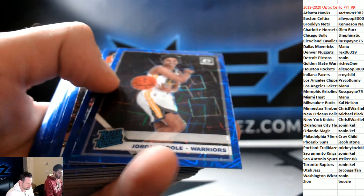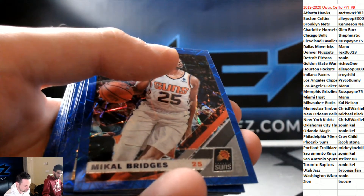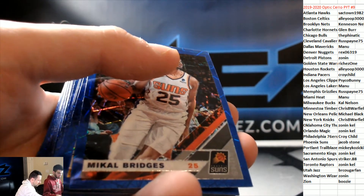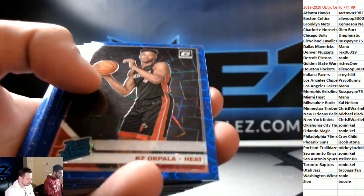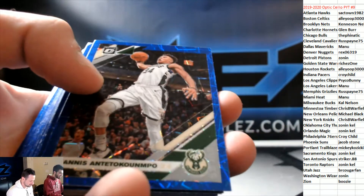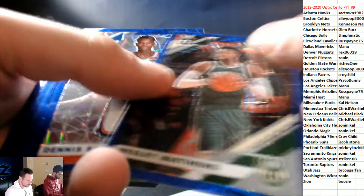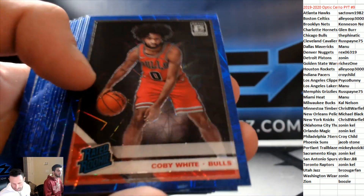Dennis Smith, Jordan Poole Rookie. The decent rookies are sleeved and the good rookies are good. Bridges, Jokic, Akpala for the Heat, Sabonis, Draymond, Embiid, Colin Sexton. We have Giannis — nice one for the Bucks. Beal, Noel Rookie, Kobe White Rookie — wow, these cards are sweet looking.